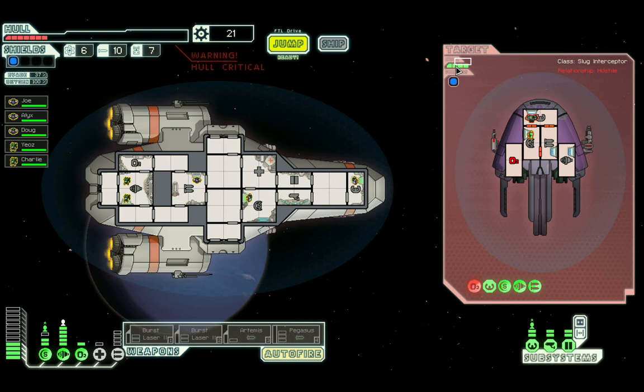I like to think of this hull up here as sort of insurance for how much damage you can do to their ship, because you don't want to actually destroy their ship — all you want to do is kill everybody on it. You could do this with either fire or taking out their oxygen, or even an anti-bio beam or something — one of these weapons at the bottom whose main purpose is to kill people, not to actually damage the ship.